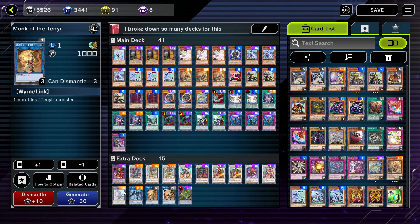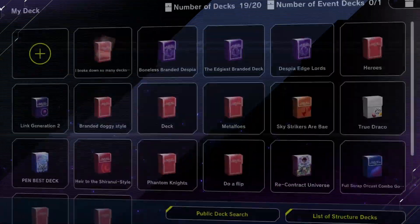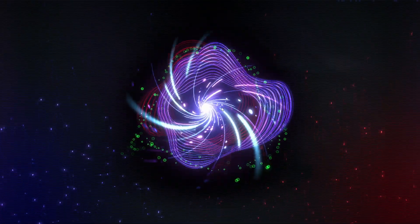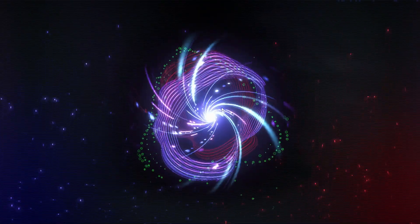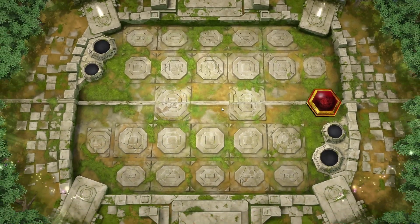We've got one Swordsoul Supreme Sovereign - Chengying - one Bagooska, one Link Spider, two Monk, and one Verte. I need to make a Zeus for the deck, but I never saw any Xyz potential in the couple of games I played. I mostly went through synchro summons - literally two or three synchro monsters each game. That's the deck profile. Let's take a look at the duels I played this morning. I immediately wanted to talk about this because I think it's a really fun deck.